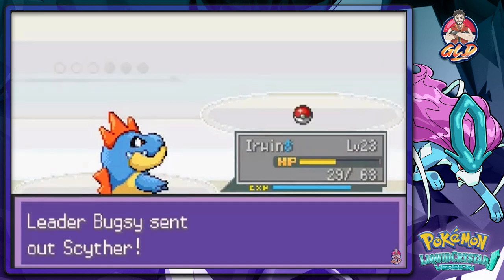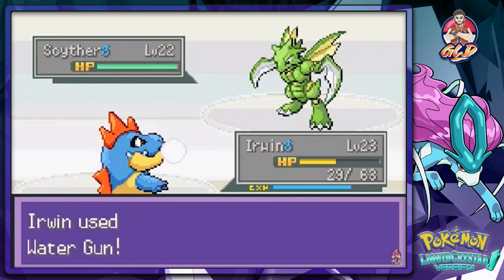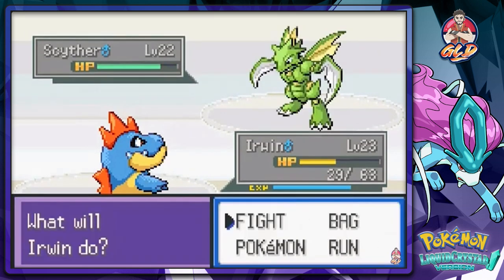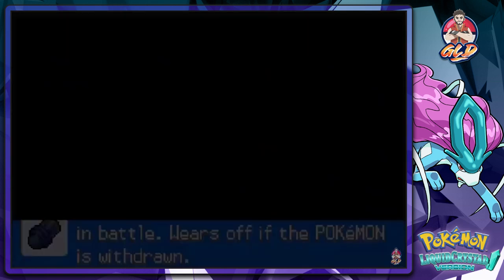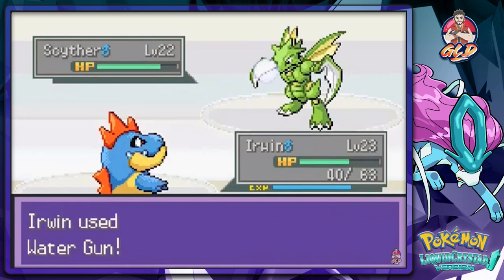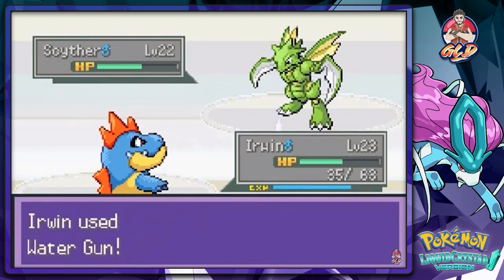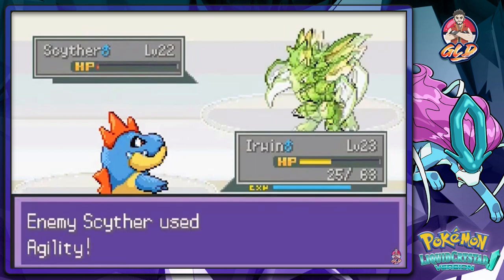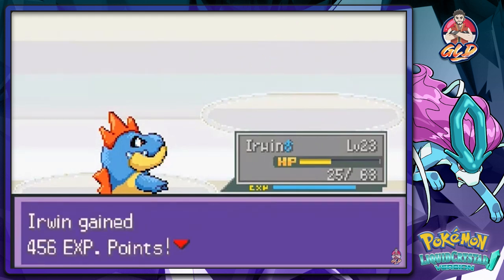Scyther is a scary Pokemon — its speed sharply rose. We use Water Gun and apply an X item. We use a Super Potion as Scyther uses Pursuit. Scyther uses Fury Cutter and we need to beat it fast before it stacks up. We use Water Gun repeatedly and then Erwin's Bite finishes Scyther off. Erwin reaches level 24.